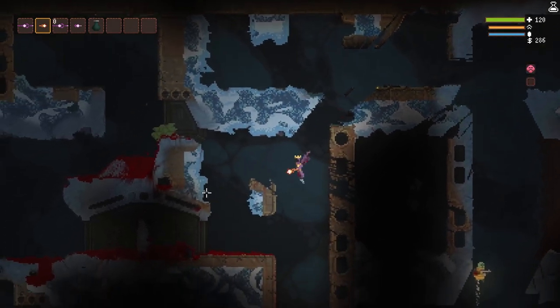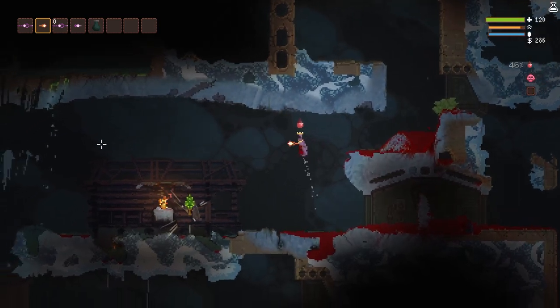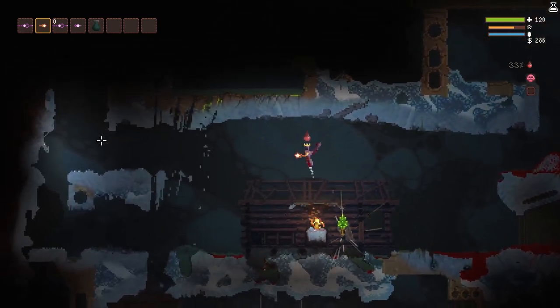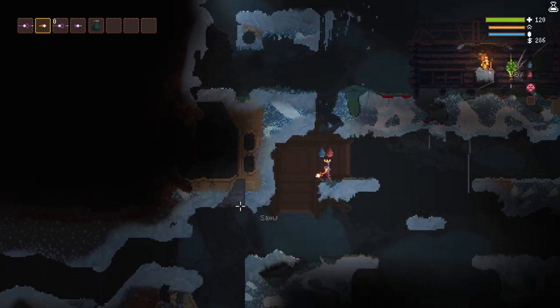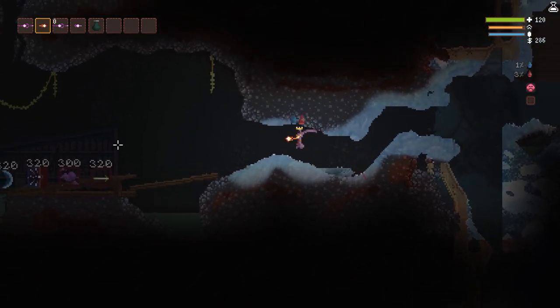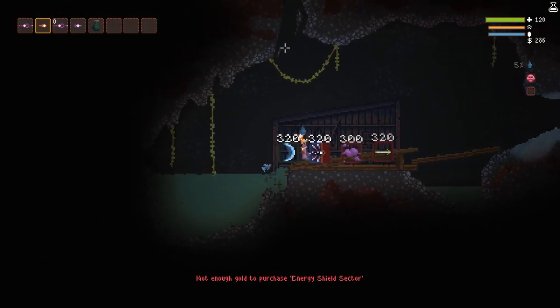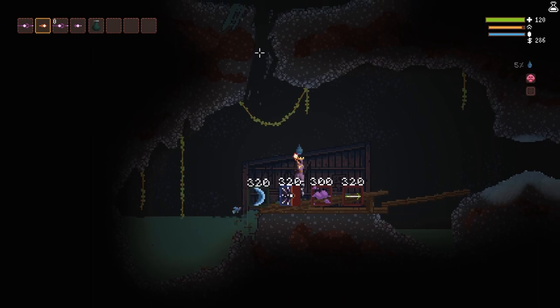I've already carved out a convenient path here just to show you. You head all the way over to the left. Here's that wonderful little hut with the wand. If you head just a little bit down, there'll be this cave entrance that will bring you into the spell shop. Again, this is sometimes on the left side, sometimes on the right side.